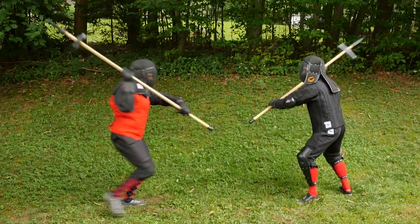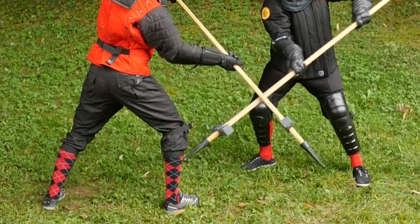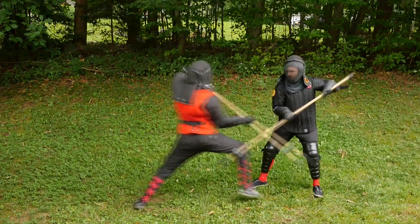As Ben strikes down at Luke's knee, Luke takes a passing step forward while striking against Ben's axe. Once he's made this deflection, Luke continues by hooking behind Ben's lead knee.